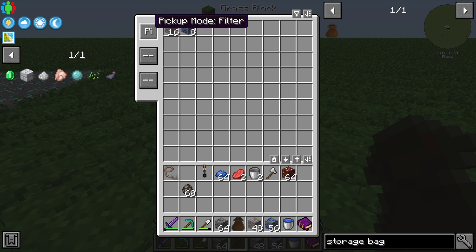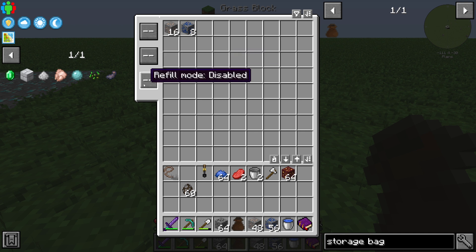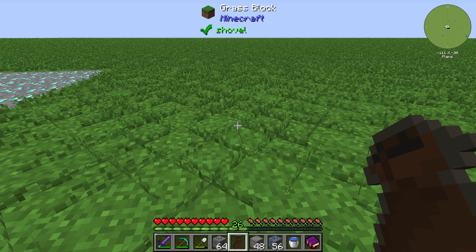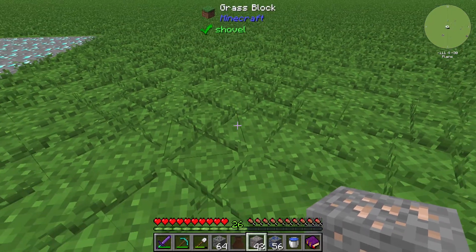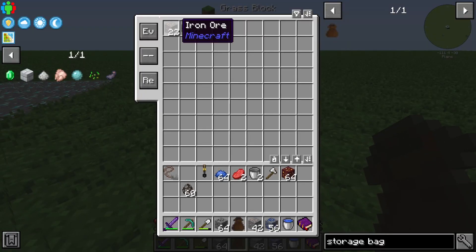The deposit mode didn't seem to work for me in this configuration. The refill mode is a bit tricky — you have the hotbar mode, and if I use some iron ore, it should normally go back to our hotbar. But in this case it doesn't work because it is already stored in the storage area.